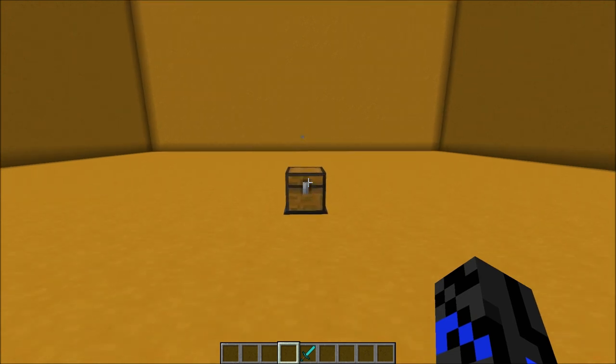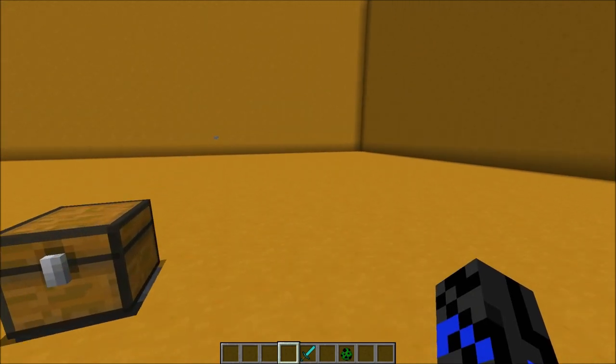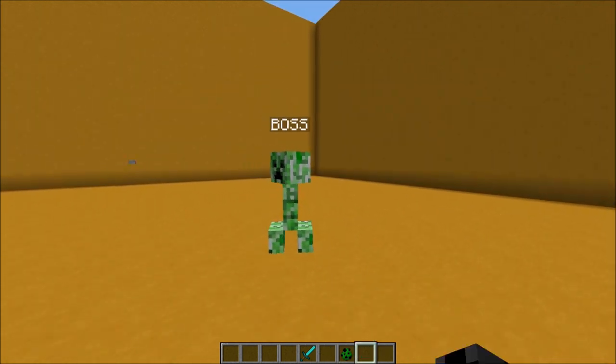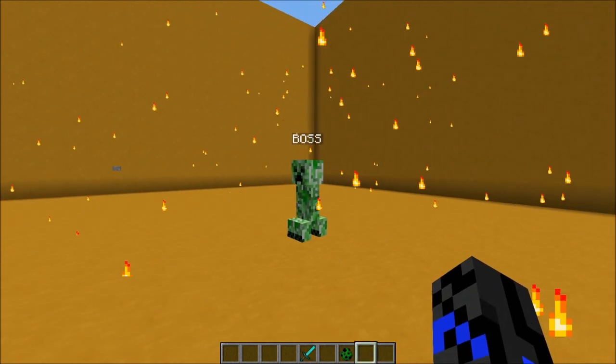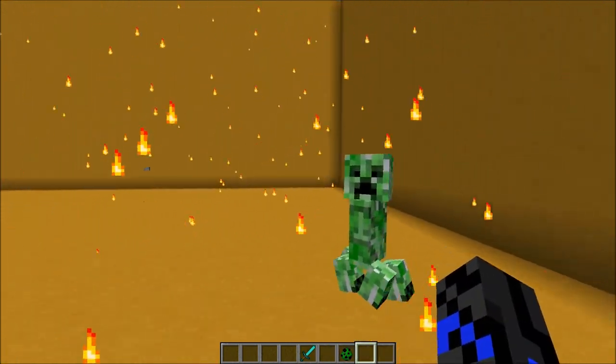Next up, we have a mechanic for boss fights. This mechanic is very simple, and it can spruce up your boss fights by using particles. When the boss is damaged, it will release a cloud of flames. This can be any particle you want.